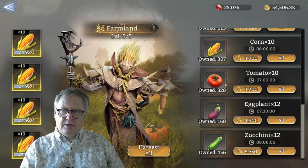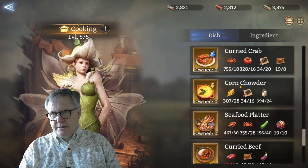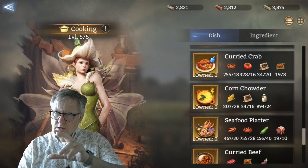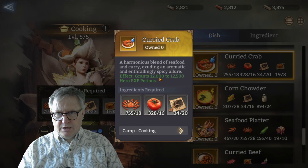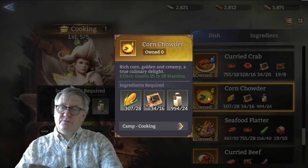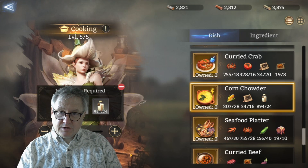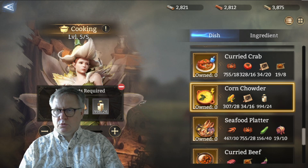Looking at the cooking, scrolling down to the bottom where we're all going to try to end up, you've got curried crab and corn chowder. The curried crab will supply 12,000 to 12,500 hero XP, which is nice. The corn chowder supplies 25 to 28 stamina - it doesn't seem like much but it's free, so you can store it up. You use 80 wood to produce one dish, which is a lot, and your recipes come from making corn and tomatoes.